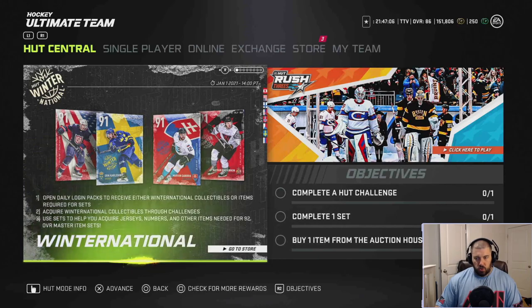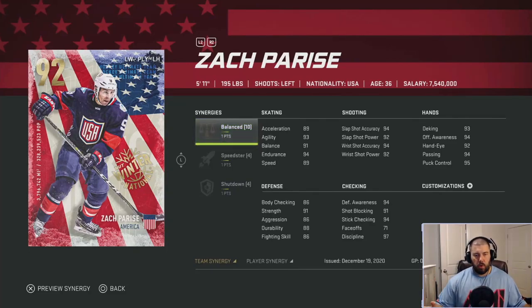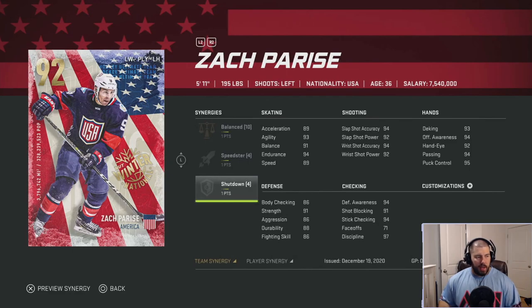First up is Zach Parise — American born, representing the USA, 5'11" 195 pounds, left-handed shooting. He has one point for Balance as his team synergy. His two player synergies on the 92 overall are Speedster and Shutdown. The 91 Parise is just as good as the 92 minus the plus-one points in all categories. The price differential between the 91 and 92 is about 150,000 coins, and Shutdown is not a great player synergy.